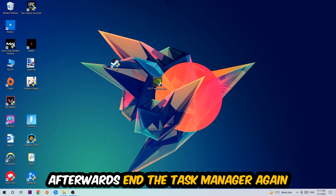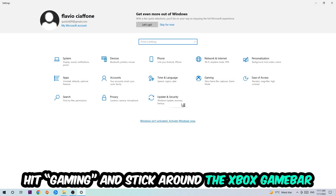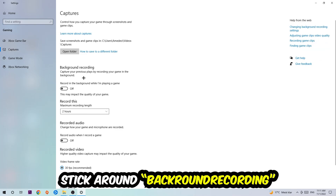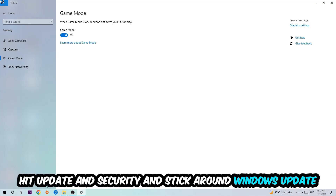Once you're finished, close Task Manager, navigate to the bottom left corner, click the Windows symbol, open up Settings, and hit Gaming. Stick around Xbox Game Bar and turn this off, because it doesn't come with any benefit and impacts your performance badly. Then hit Captures, go to 'Record in the background while I'm playing a game' and turn this off. Afterwards hit Game Mode — I can't tell you to turn this off or on, you need to check it for yourself and stick with the setting that works better.